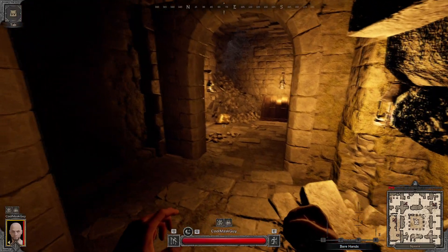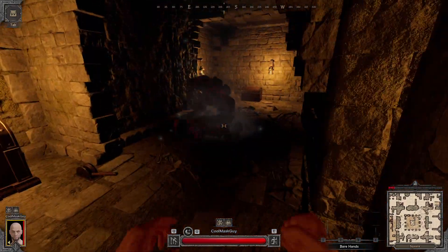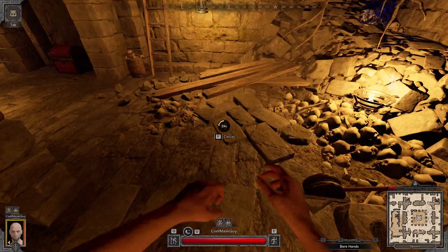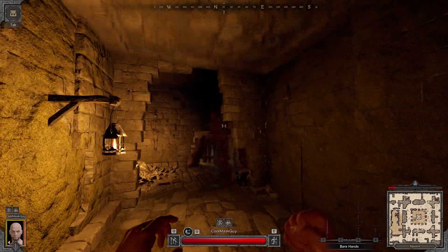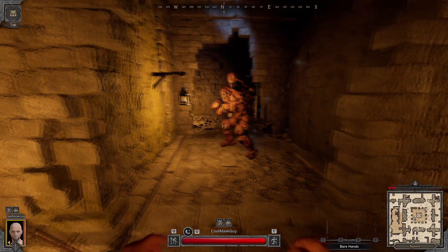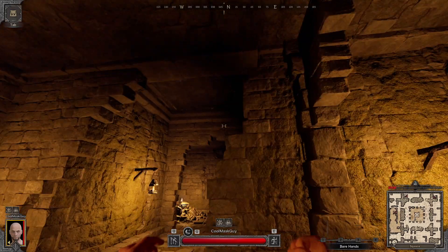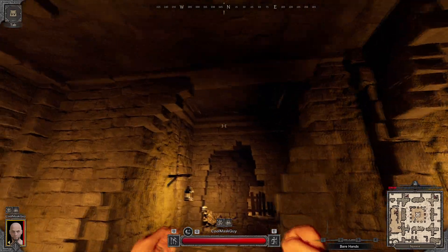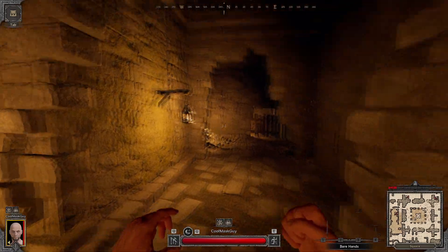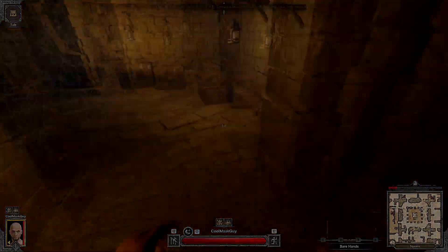Sometimes the second ore deposit can spawn there. When it does, you've got to get the mini-boss — whether it's the worm or the Cyclops — out of there by getting them to go up the elevator. It's a little tricky because you can't have them in the middle of an animation. With the worm it's a lot harder — if it's going into the ground as the elevator's going up, it won't work. The Cyclops is really easy though.